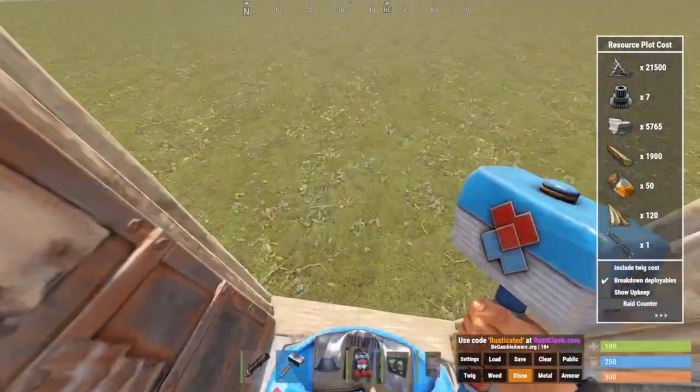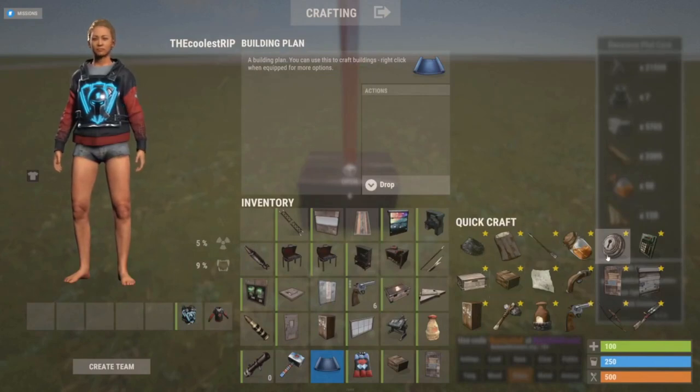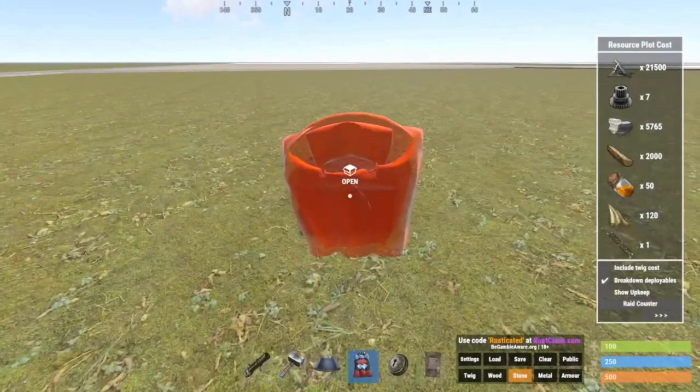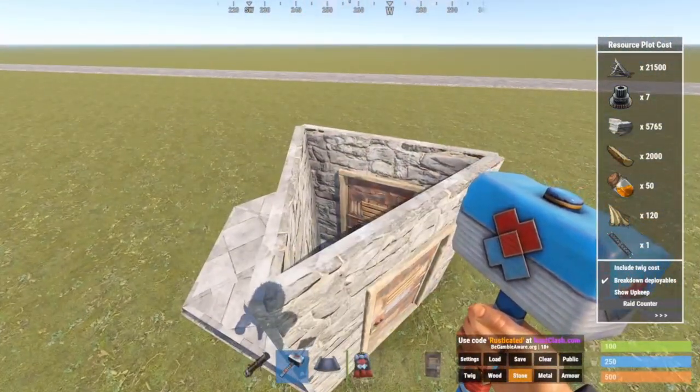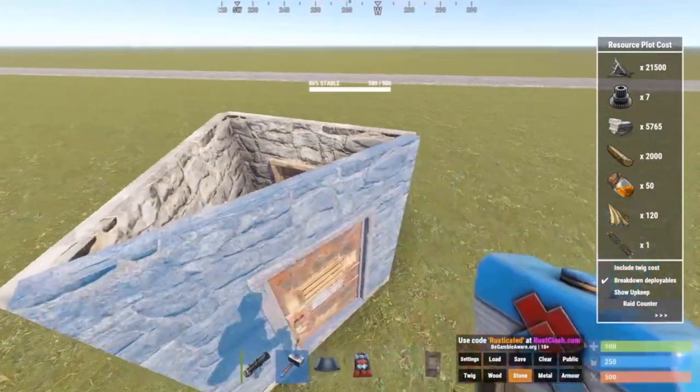Place some storage outside. If you put a key lock on that, you don't want anyone stealing it. That's basically the first part of the base, and you don't need a roof because it's first day of wipe — no one's climbing over that.